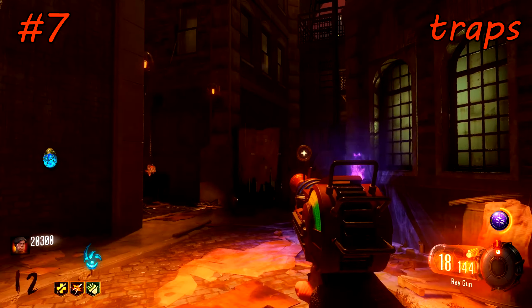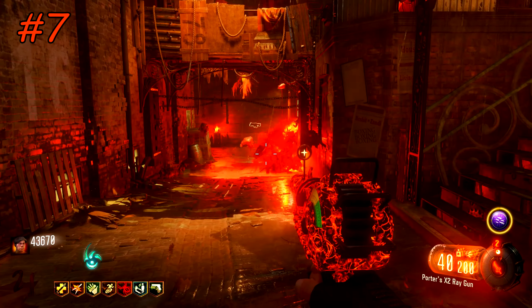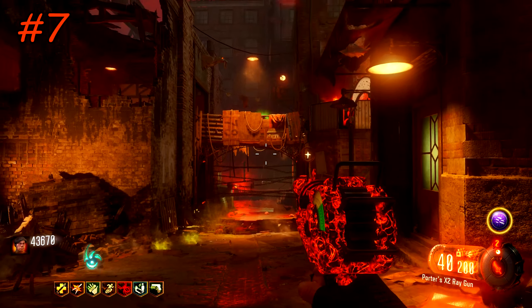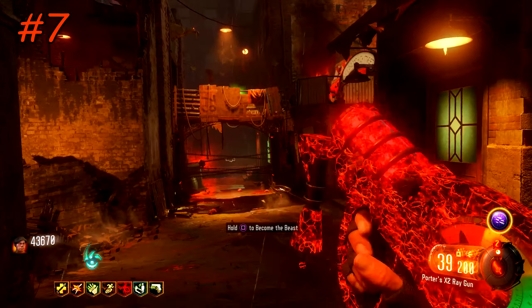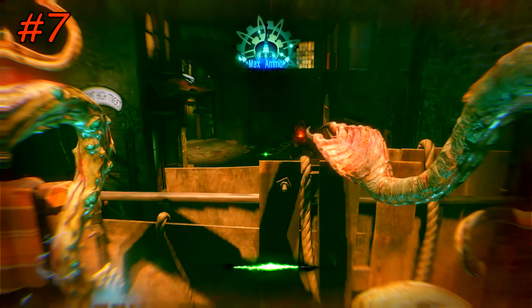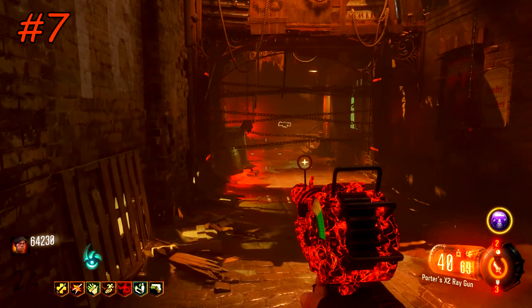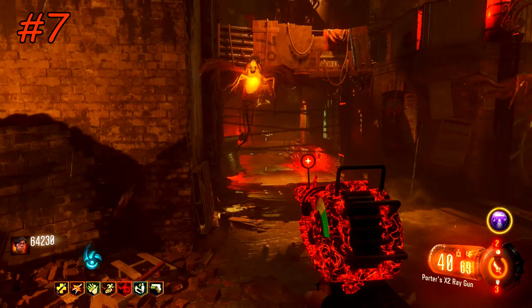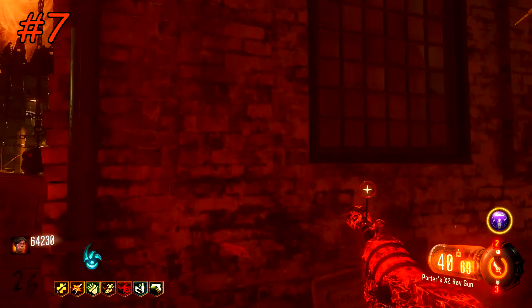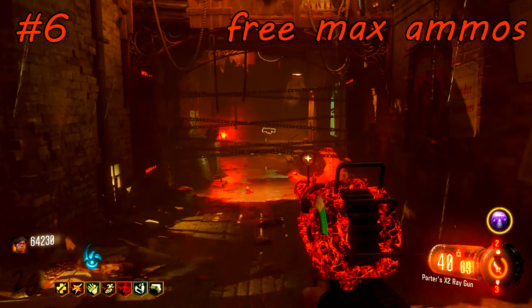On most maps you can use traps on high rounds to kill zombies unlimitedly, but on Shadows of Evil traps stop doing damage around rounds 30 to 40. However, an incredibly useful thing about these traps is that they always insta-kill meatballs and birds. When you're training up zombies and two meatballs and two birds come in every horde, it gets hectic. So I always turn on the traps whenever I can — it keeps birds and meatballs out while still funneling the zombies in.